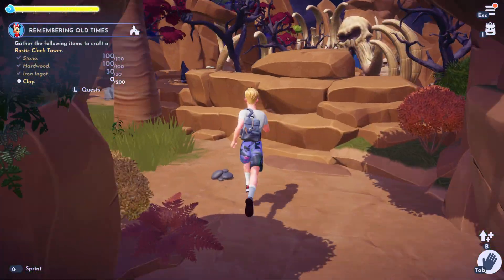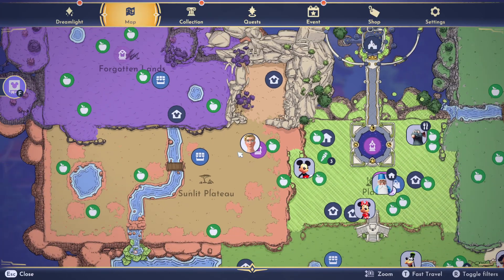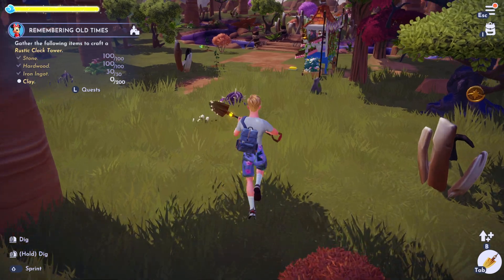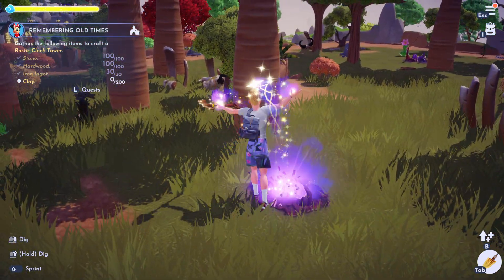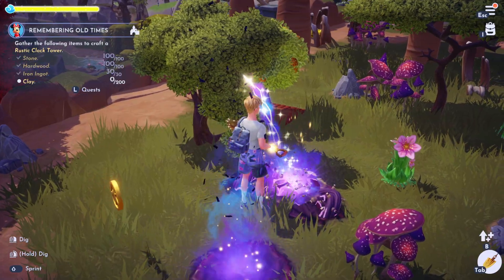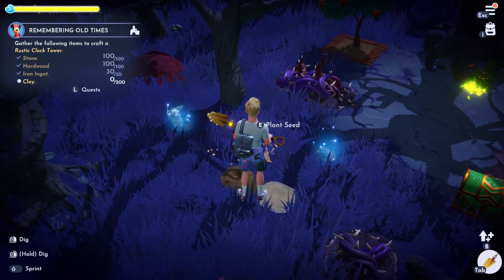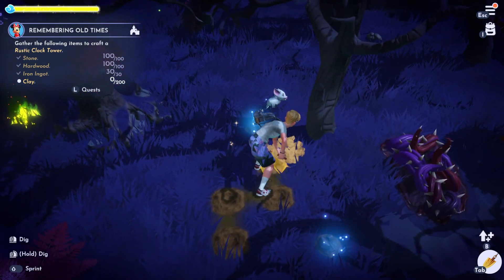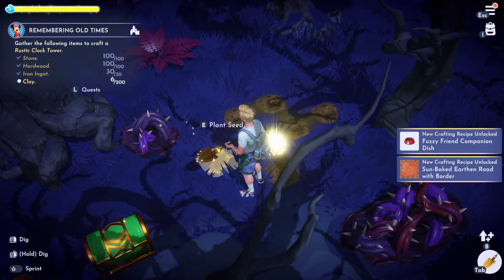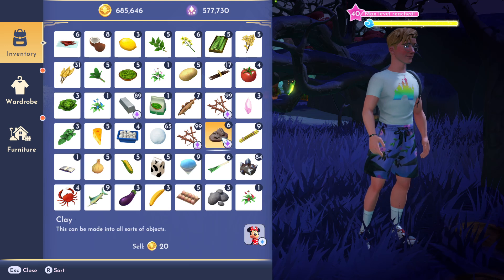Five ore will make one ingot and it needs a bit of coal as well. Once you've got your 30 iron ingots, the last thing we need is 200 clay. Get out your shovel, because clay can be found in the sunlit plateau, the forgotten lands, and the glade of trust when digging up glittering dig sites in those zones. You can also find it in normal ground — digging the soil in the forgotten lands gives clay at about a 30 to 40% chance. Just from five or six digs here I've already got six clay, for example.